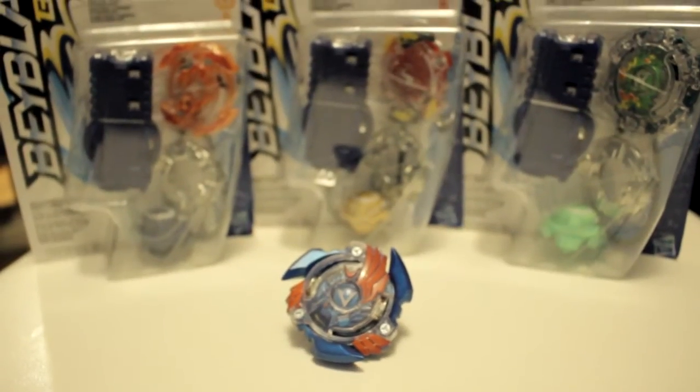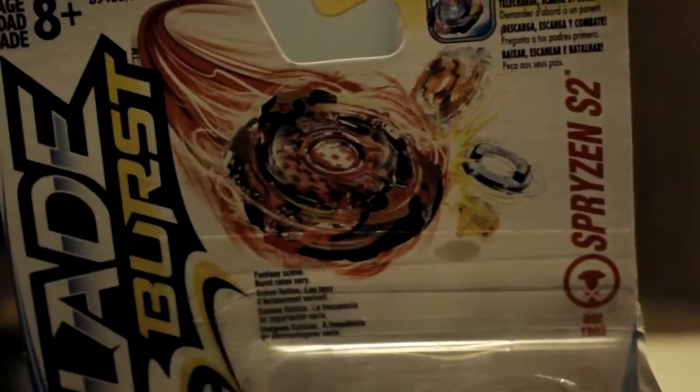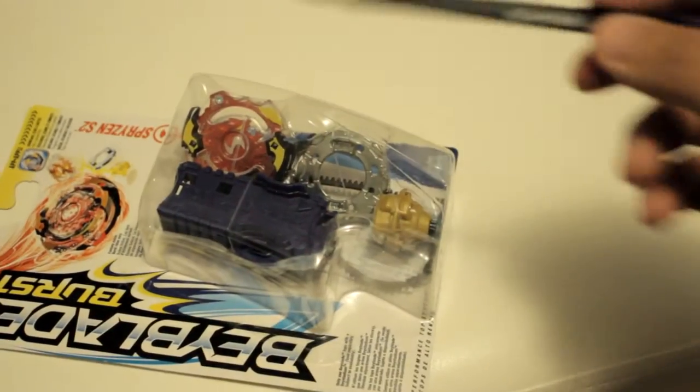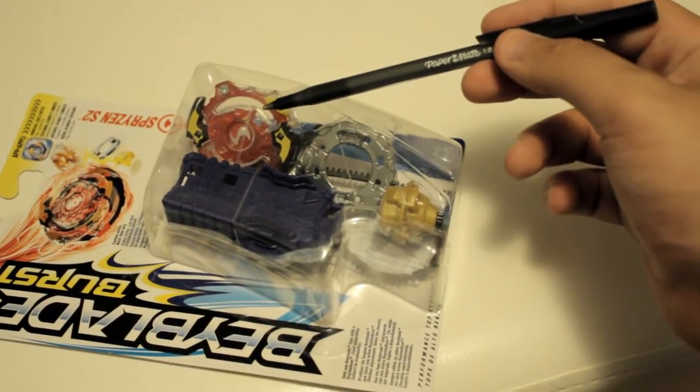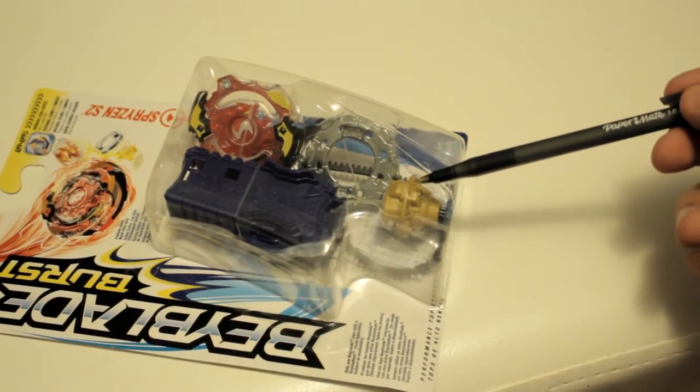Now that we have looked at the Valtreic V2, it's time to unbox SPRISON S2. This is the front of the packaging, which showcases the Energy Lair, the D02 Forge Disc, and the TB03 Performance Tip.